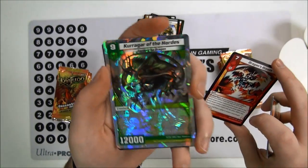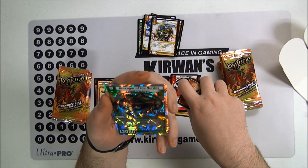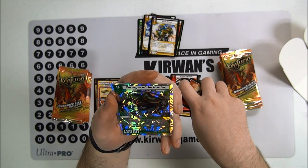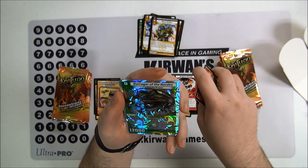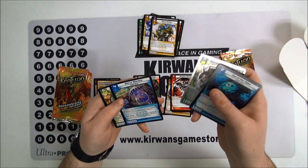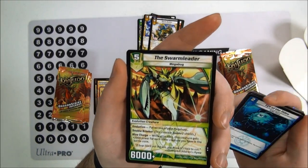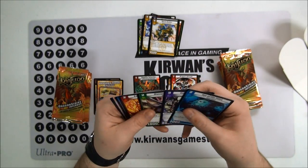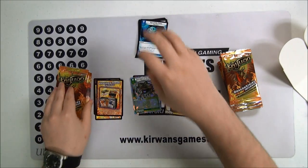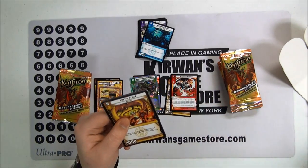And then our rare is Kuragar of the Hordes — Triple Breaker with Ancient Call. Whenever a card is put into your mana zone, reveal the top card of your deck. If it's a non-evolution creature, put it in the battle zone; otherwise put it on the bottom of your deck. That's pretty cool. We've also got Mana Warden and the Swarm Leader Evo. I like how most of the good Evos are all uncommons — that way we can manage to get those easily. Very playable cards, too.